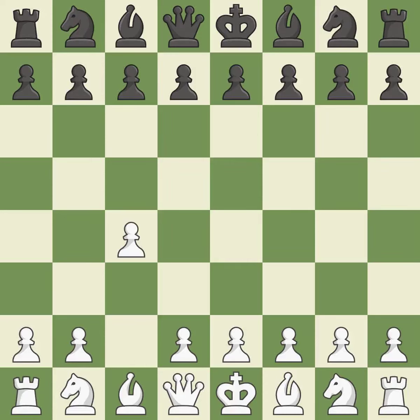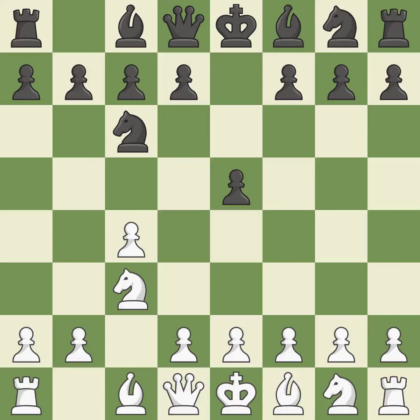In the English opening, White plays c4 to take control of the d5 square without sacrificing a central piece. This is a more patient opening. e5 controls the d4 and f4 squares and allows the queen and dark-squared bishop to develop. The battle for the e4 square is launched by Nc3, attacking the d5 position. Nc6 controls the d4 square and aids the e5 pawn. In order to dominate the center from the long diagonal, g3 is getting ready to fianchetto the light-squared bishop to g2.